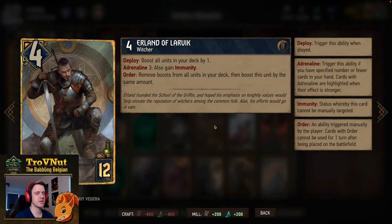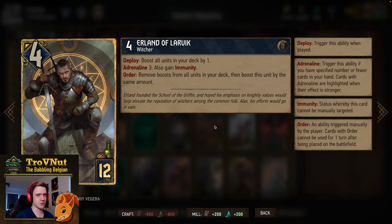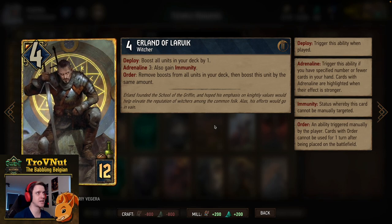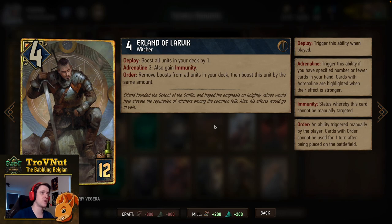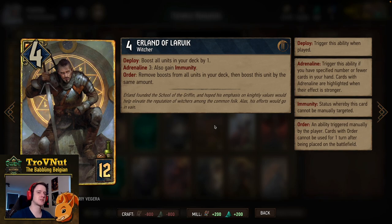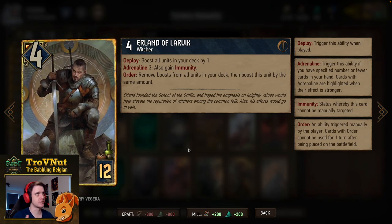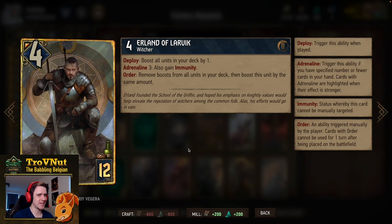Erland of Larvik is crucial for our finishing move: four power for twelve provisions. He can gain immunity if you play him with three cards in hand or fewer — otherwise he won't. On deploy you boost all units in your deck by one, which is where Pavetta comes in — she loads up the deck with units and then Erland boosts them all. On order he can remove all boosts from all units in the deck and boost himself by the same amount, so if you've packed a lot of points into your deck with Muta Generator, Istrad, and others, Erland can easily reach 30 points or more.